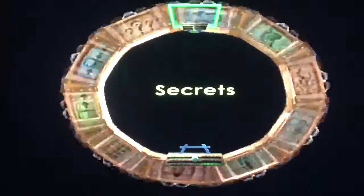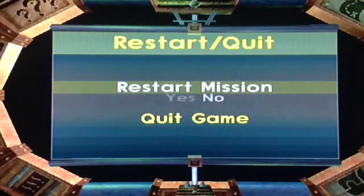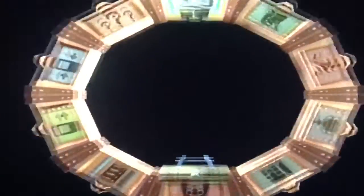That little dot down there is us — don't know if you can see it. It's gone now. We must have died. Anyway, we can't move, and for some reason we can't die. So, we start the mission like we did in Jak 2, and then we can move.